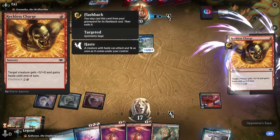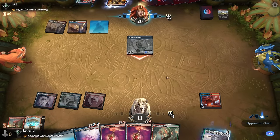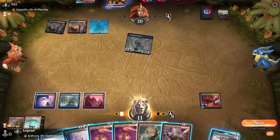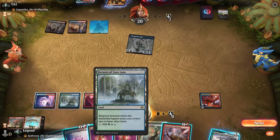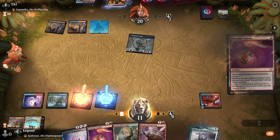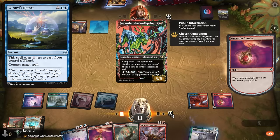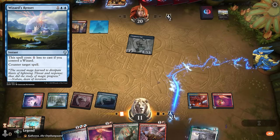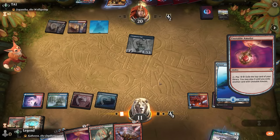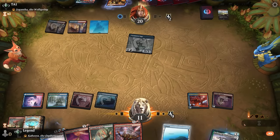A Reckless Charge, which kind of implies they don't have another creature in hand to give haste to — that hits for six. We found the Harness Lightning — that's excellent. Step one: play amulet, keeping a red mana available, then maybe bait out a counterspell. I don't know if they're playing the blue counterspell for double blue because of Gigantas. Use amulet — just a land. I can wait to Harness Lightning on the opponent's turn, maybe if they go for another Reckless Charge.